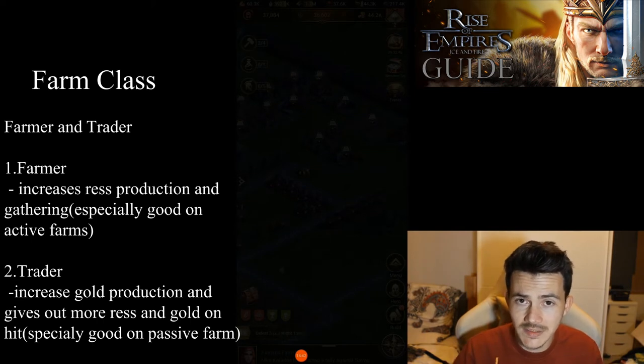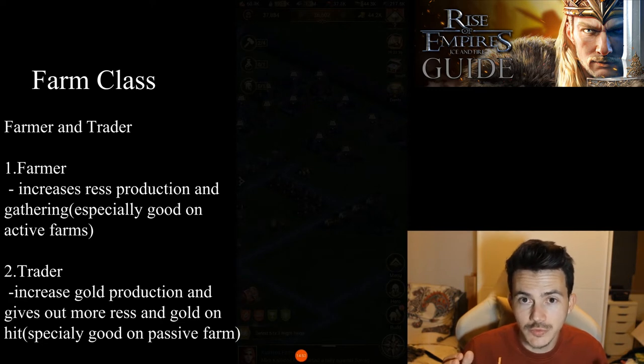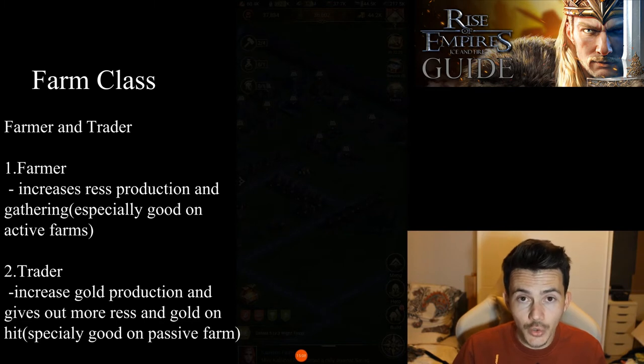With tier one cavalry you can get up to 1.3 million gold for each hit on a trader farm. That means with 100 stamina you're going to get 20 hits, which gets you to 26 million gold per full stamina. With the tech upgraded on your class legion you'll have the opportunity to hit twice with full stamina, getting you to 52 million gold per day out of your trader farms.